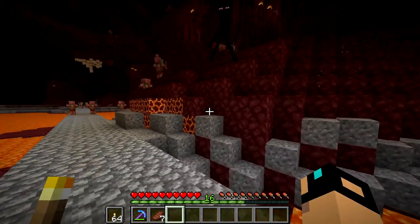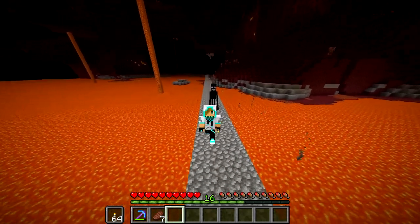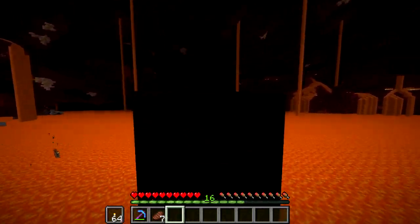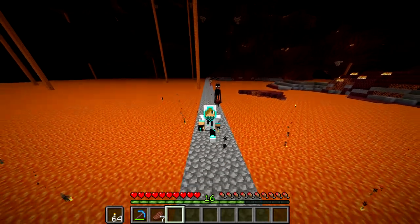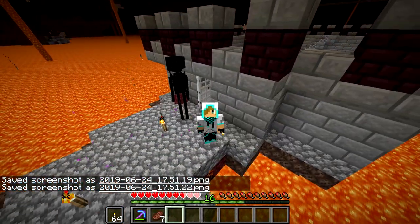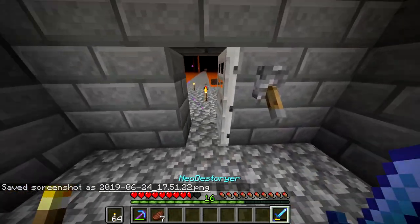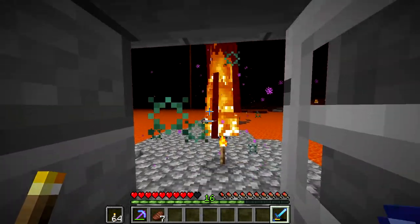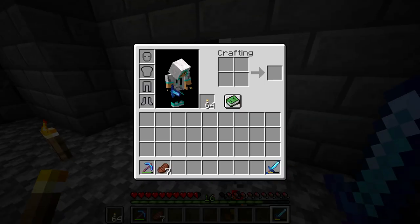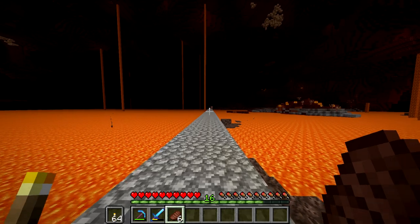I should probably put half slabs on this but I'm lazy. I see some quartz over here — oh, is that an enderman? He's aggroed on us! Please don't catch us! Oh, I need to take a screenshot. Oh no — how do I get back? Ow! Where's my sword? There's my sword! Why is he aggroed on us? We didn't do anything. I want to get Looting on this sword.